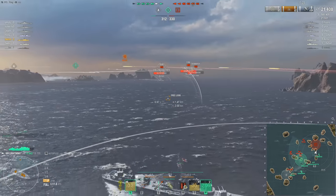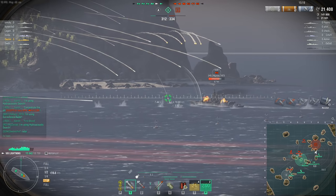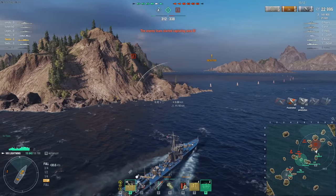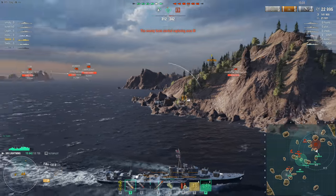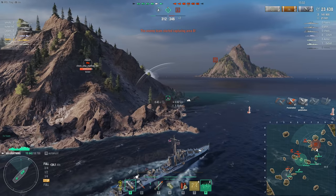Quick word about the Lightning's guns: six guns in three turrets, two guns per turret. The Lightning is the first British destroyer that has turrets that can rotate a full 360 degrees. So if you're engaging a target on the starboard side and then have to quickly switch fire to engage a target on the port side, you don't have to wait for the turrets to rotate the full way around — they can just quickly skip from one side to the next.